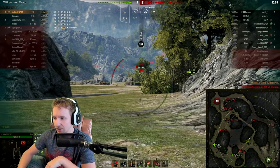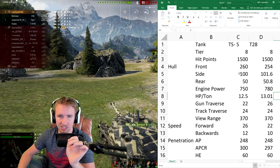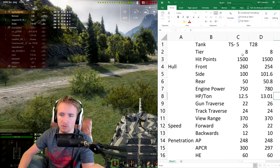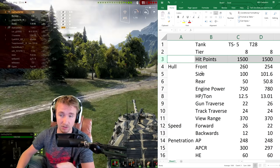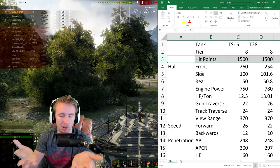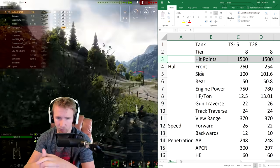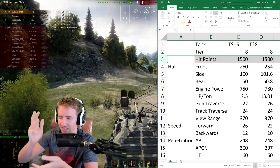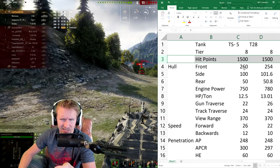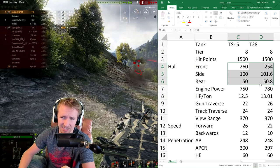Statistically this vehicle appears very similar. I've written down all the statistics of the upcoming TS-5 and the T-28 — remember this is assuming everything stays the same. Both are tier 8 vehicles with the same 1500 hit points. For a tank destroyer that's great — it's a good slab of hit points for a heavily armored vehicle that's designed to take punishment. The TS-5 has just 6mm more frontal hull armor, 1mm less on the side, and 0.8mm less on the rear — hardly any differences.